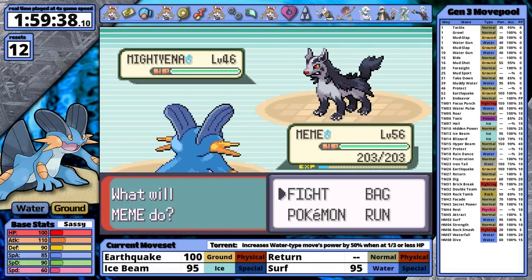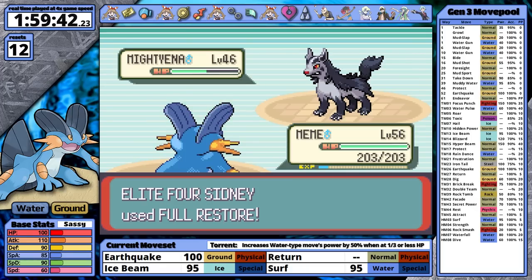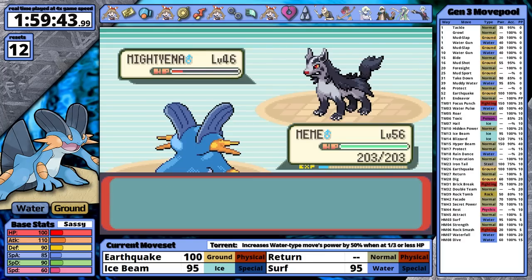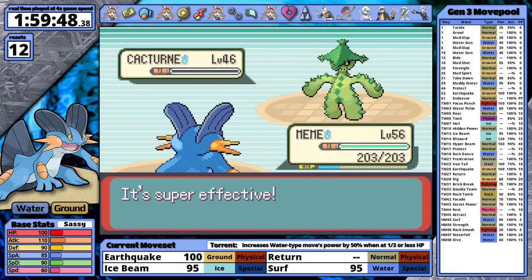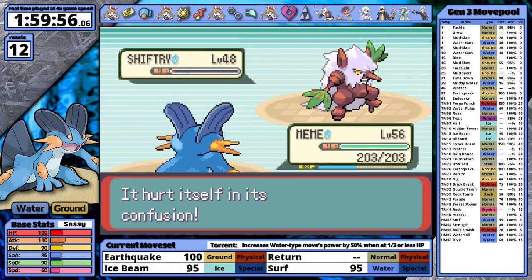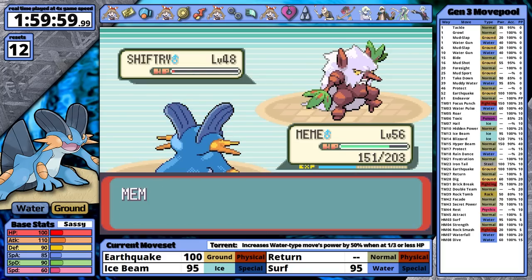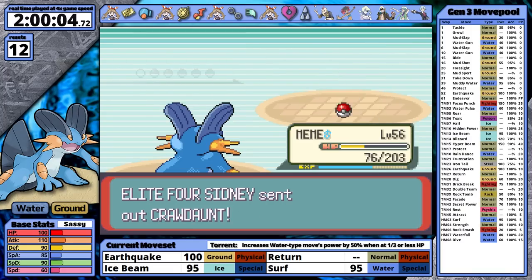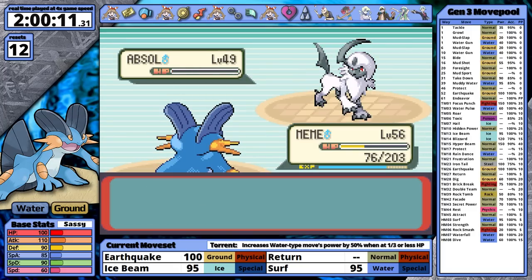Sydney is first in the Elite Four. Mightyena intimidates Swampert, lowering its attack, and that prevents Earthquake from getting the KO. Sydney uses Sand Attack — a really bad start. He heals Mightyena with a Full Restore, but I two-shot it with Earthquake. Cacturne goes down to Ice Beam in one hit. Shiftry survives and sets up two turns of Swagger. The confusion is annoying but I'll be powerful once I strike back — and after Shiftry, Swampert snaps out of confusion and one-hits both of Sydney's final two Pokemon.